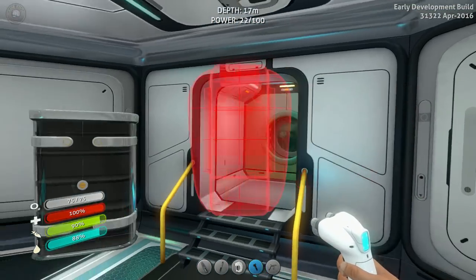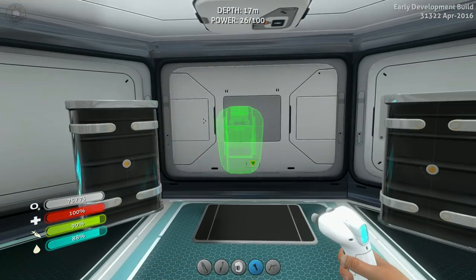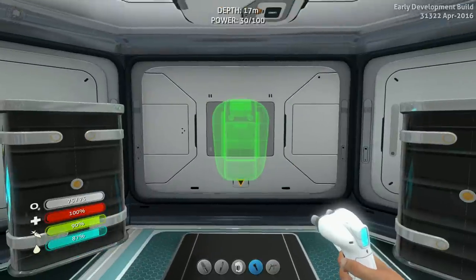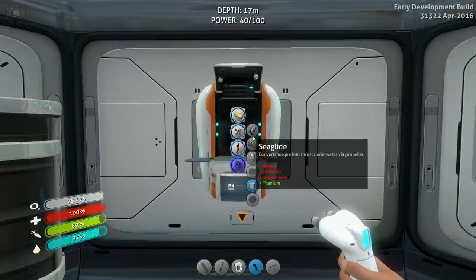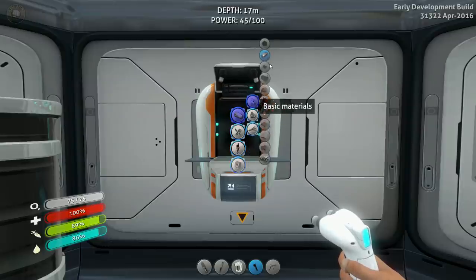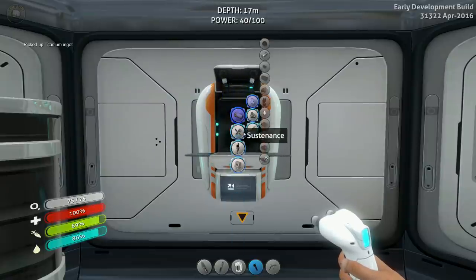Get the fabricator put in. I wish the fabricator would fit somewhere nice. Right now we can't build on the right because we put the solar panels out there, so we can utilize that. Let's put it in the middle here. We got air, we're feeling comfortable. I want to check out and see what else we can build here — titanium ingots, lubricant, and power cells. We did titanium ingot without any problems here.